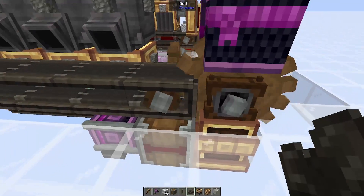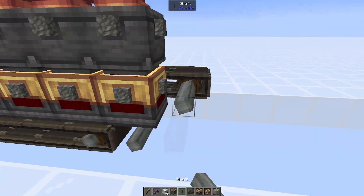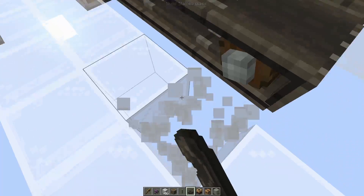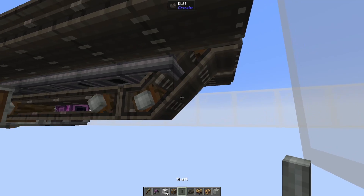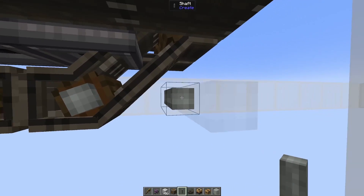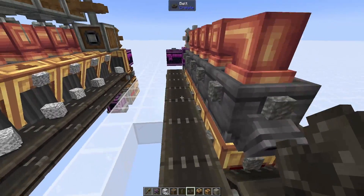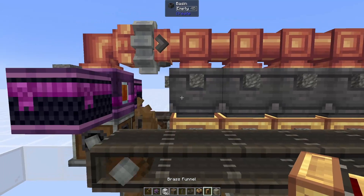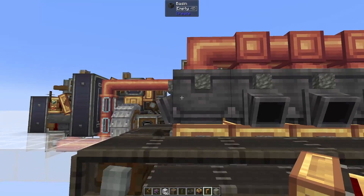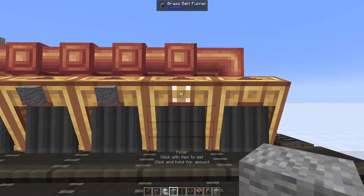We grab a shaft, connect it to the shaft here with a belt, and extend it by one block. On this other side we're going to place two shafts, connect the middle shaft with the one down below with a belt, and then connect this shaft to this one with a belt as well. Underneath here we're going to break a couple of blocks — we place another shaft right below this middle shaft at the very end of the smart chutes, and then we'll have three shafts here. Extend all three of them and place a belt between all three — this should start moving all of your belts towards the front of the farm. Now we can start placing in our funnels that go into the basin: shift right-click brass funnels onto all of the basins on either side. I'm going to set the filters just to be safe.